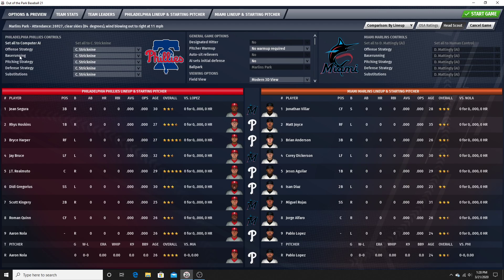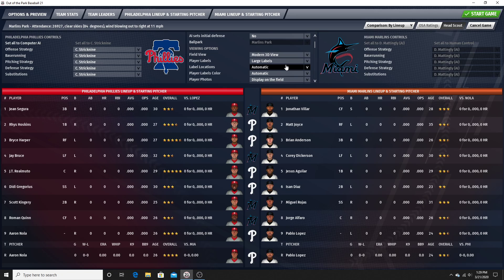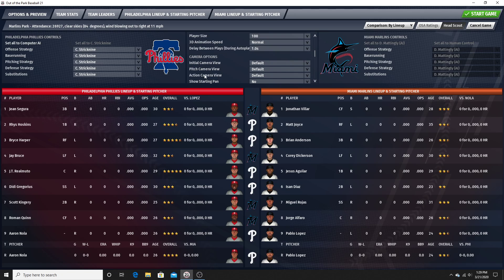This is similar to last year — you've got your lineups and matchup screen first. I wanted to look at some of the viewing option settings here. I haven't really changed too much of it. This modern 3D view — you're going to want that, I think, to take advantage of some of the new viewing angle features that have been added. Ball size is small, you can change that. 3D animation speed I'm going to leave at normal, and delay between plays looks like one second — I'll leave that normal too.